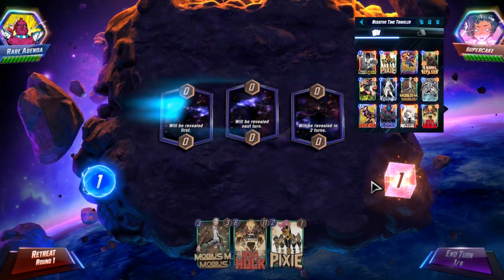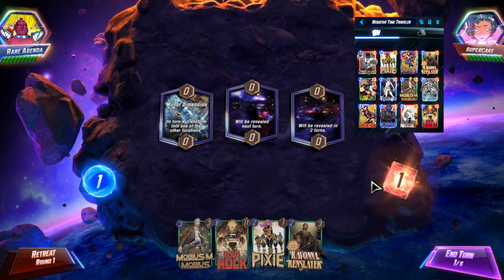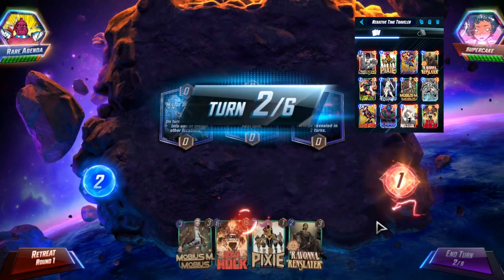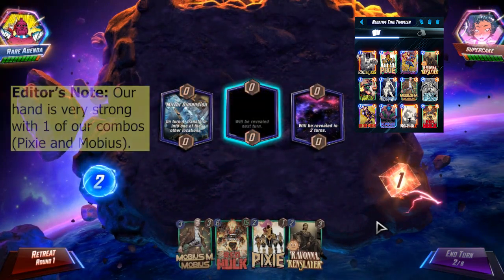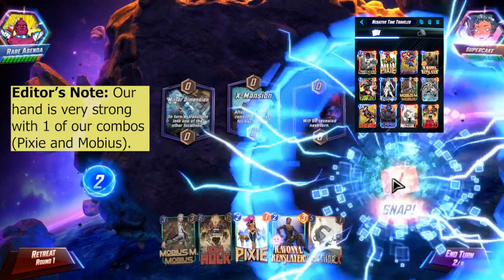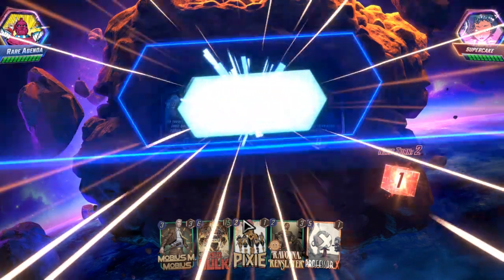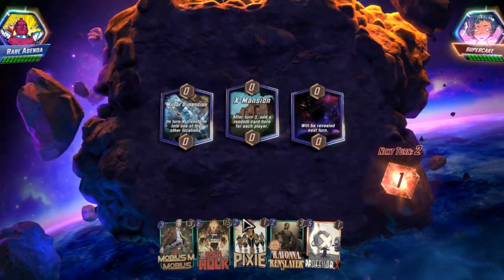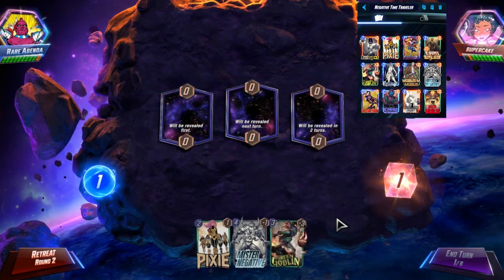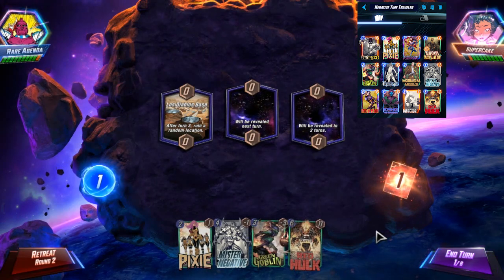Okay, first up we have Super Cake. We have Pixie and Mobius in hand, and our Red Hulk for the finisher. I'm going to snap this. That was a very easy first win.